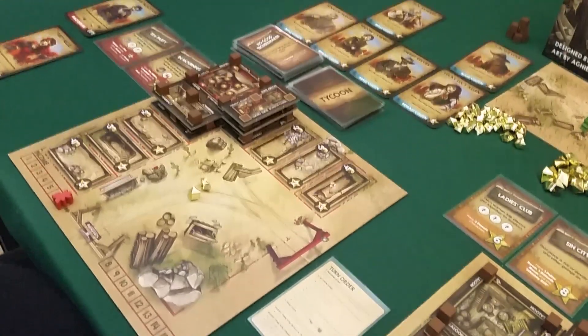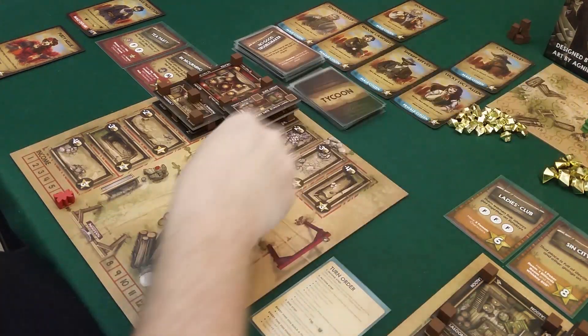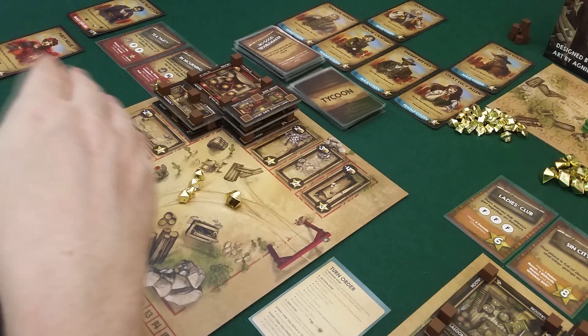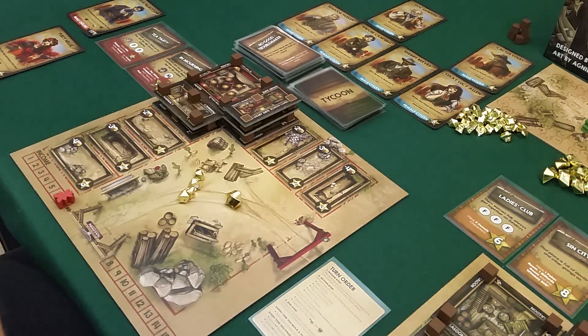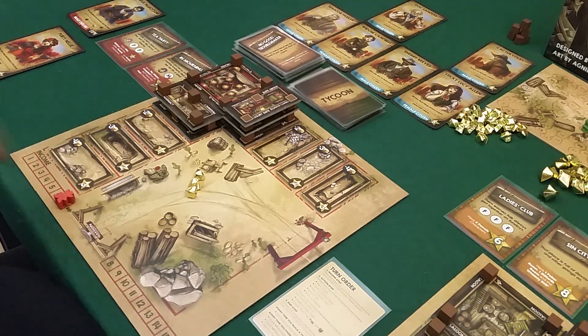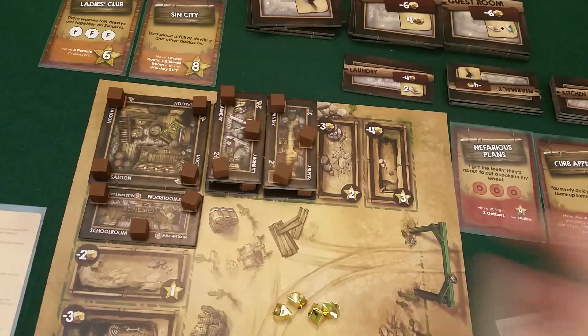It's my turn and I need to catch up. I get seven income. When someone takes the last supply, the game ends and other players get one more turn — but in that turn you can't move characters around, which is tricky. I'll just spend six gold to bribe Miss Watson back to me. We're both not wanting to end the game yet because we haven't finished all our objectives.